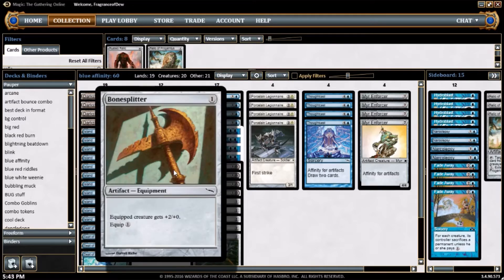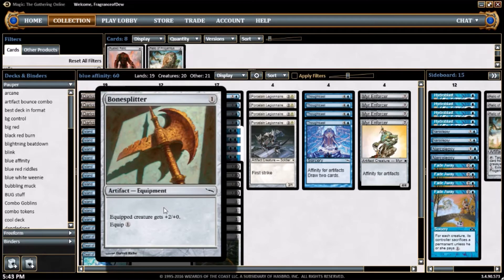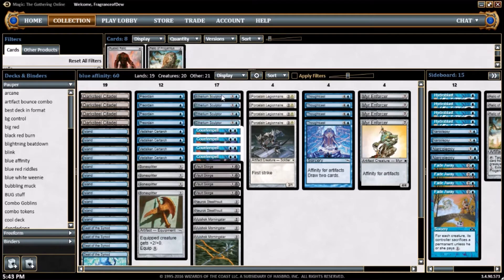We got 4 copies of Bone Splitter — Equipment, Artifact, 1 mana, Equip Cost 1, equipped creature gets +2/+0. This thing is like Artifact Rancor. It contributes to Metalcraft, adds to the Metalcraft count, not the Affinity count — just Metalcraft. No Affinity here, this is not Affinity.